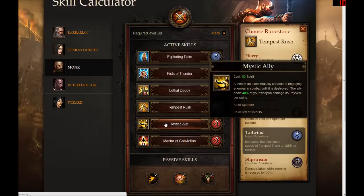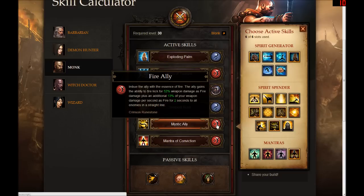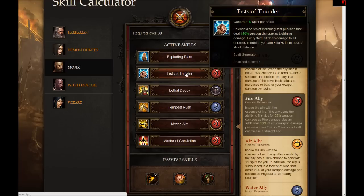Kind of in the same vein as Lethal Decoy, I also chose the Mystic Ally — I get to summon up another copy of myself. He's a mystic ally so he's no doubt going to be showered in holy light, but I did rune him to be essentially on fire. He is a fiery ally I'm summoning, perhaps from an unholy place to aid me in battle. So that seemed to fit pretty well with the evil monk build, and really you start to look at all these abilities and wonder if the monk is really all that holy.